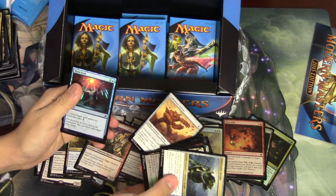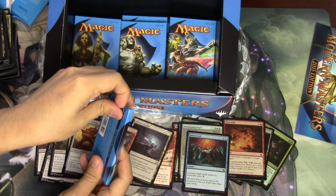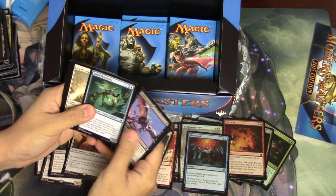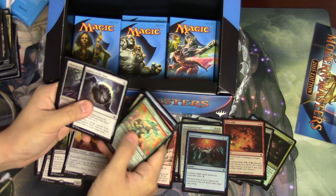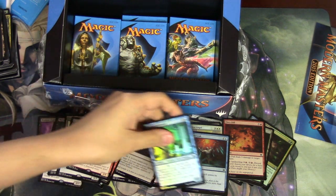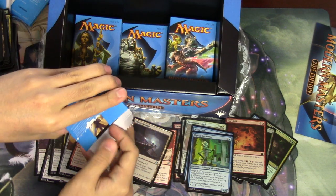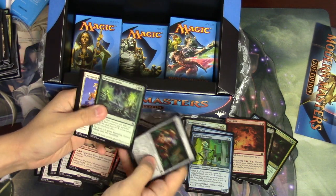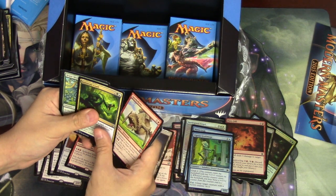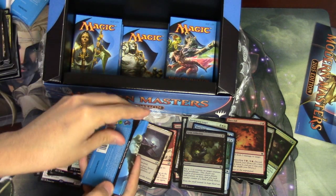Lodestone Golem. Mana Leak — well, the Mana Leak is very pretty. I don't know if it's worth very much. So we pulled our foil rare. A foil mythic is not guaranteed but it would be nice to pull one. It would be nice to pull a Tarmogoyf — another Eye of Ugin foil would be good too. Spike-Shot Elder and Grafted Mage. Kaysa, Flash Freeze, Lowly Scale. Scoop Mob and Grim Affliction — it really is a feast or famine type.